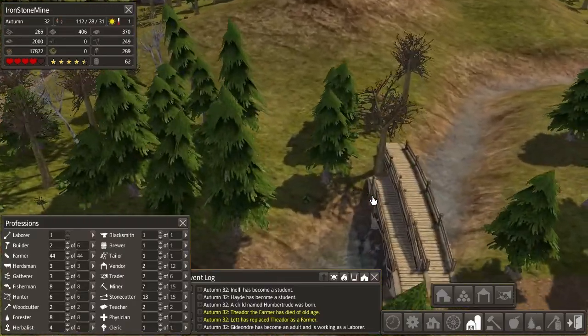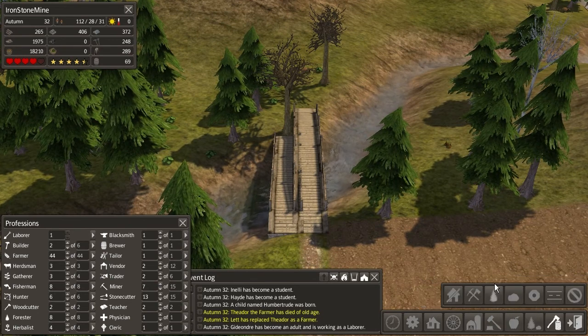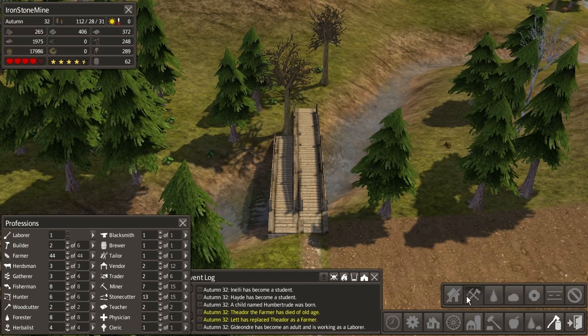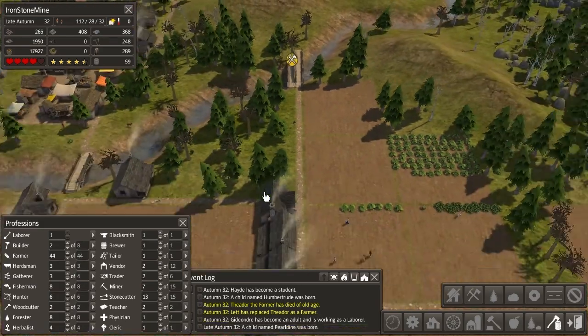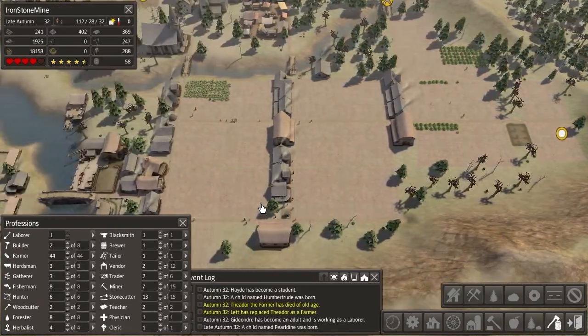I built my second bridge last time, so I can finally get rid of the stupid wrong bridge that I built here. Remove structures. You're not... oh, you are a structure. Okay, I'm going to remove you. This late autumn.